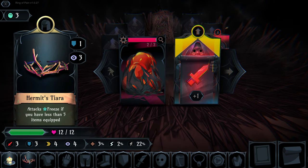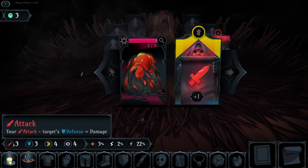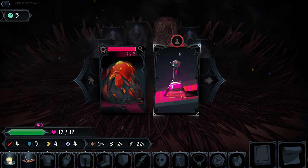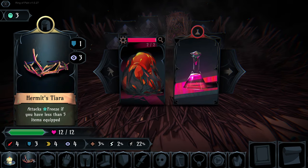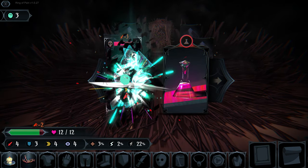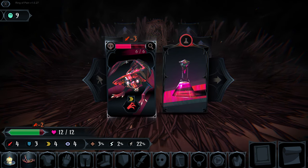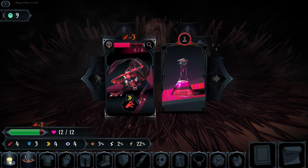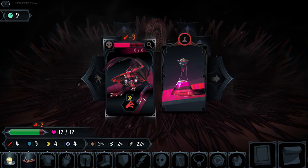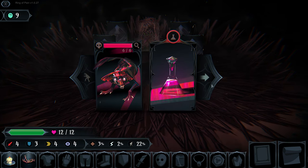We're going to take that one - it's given us increased defense and increased clarity. Now we have a stat card which boosts our attack by one, and a potion to increase health. We can play out our freeze attack: it froze him. If we remember, the death effect was 'freeze' - had we not frozen him, he would have exploded on death causing us damage.